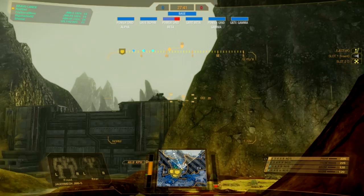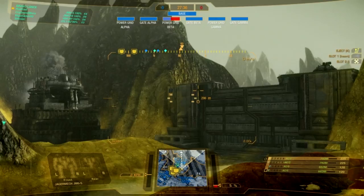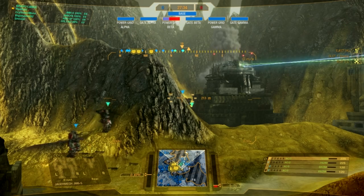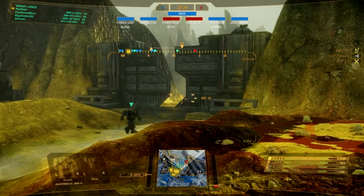Looks like the enemy is already attacking our generator. If I had higher position, I could shoot back. There is a ramp on my side, but I'm out of position and I can't get to it. So they're going to destroy our generator. Now the gate is opening — the enemy will attack.